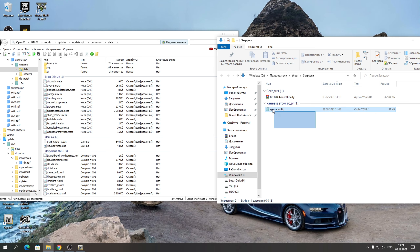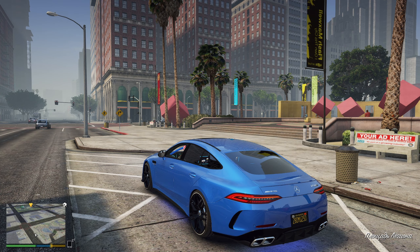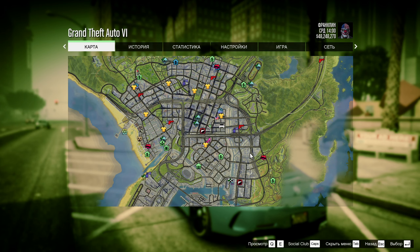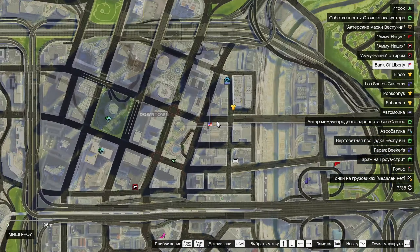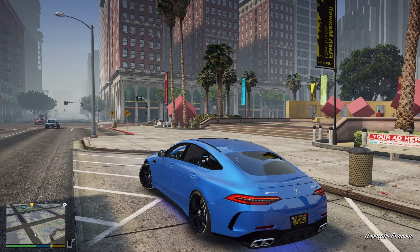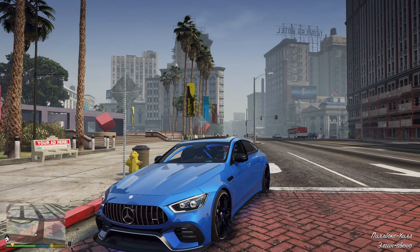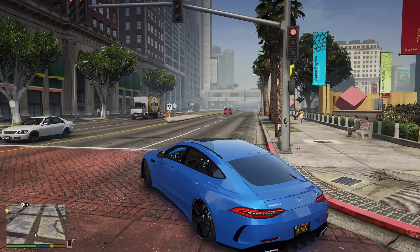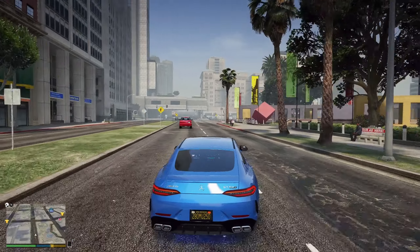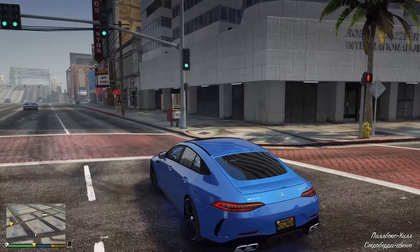И последнее — Gameconfig нам надо тоже закинуть в эту папку Data. Перекинули — и в принципе всё, мод у нас установлен. Можно удалять лишнее, выключать редактирование и запускать игру. После запуска у вас на карте появится значок банка — «Liberty Bank» будет называться, с американским флагом. Едем туда — здесь находится наш банк Liberty City. Маска для ограбления не обязательна — мод работает в любой одежде.